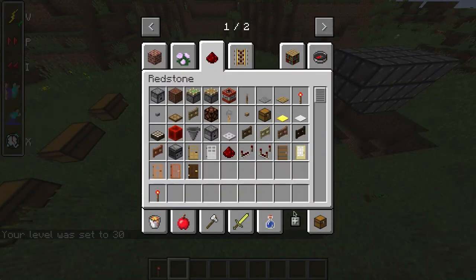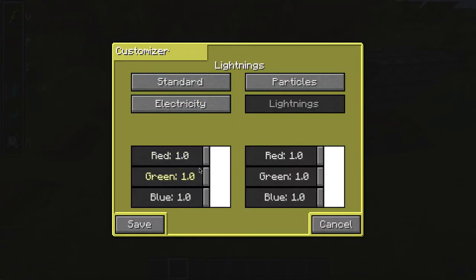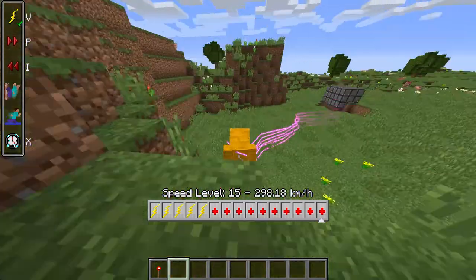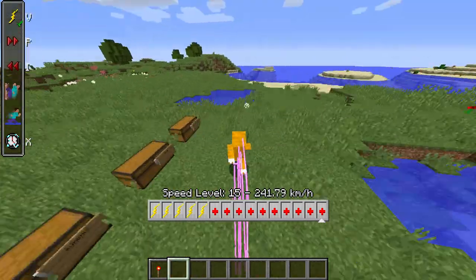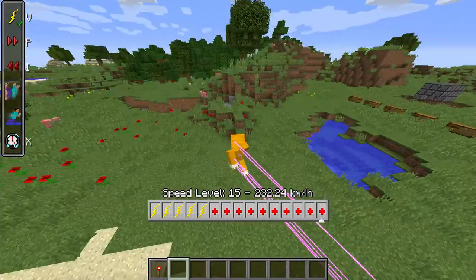You can customize your lightning — I'm going with some purple lightning and pink lightning. As you have your lightning you can just play around with that.